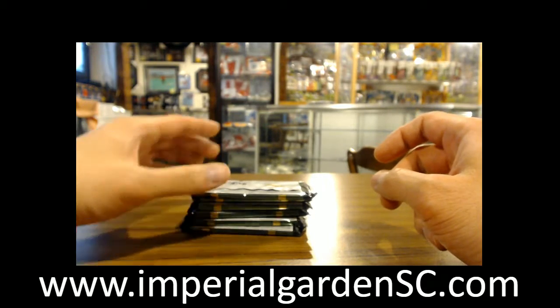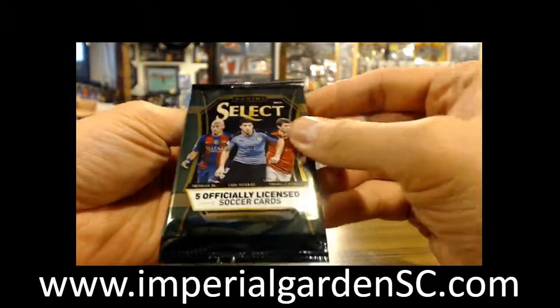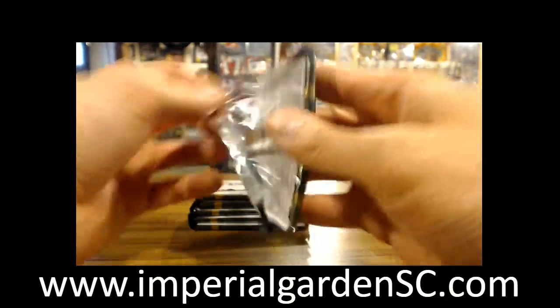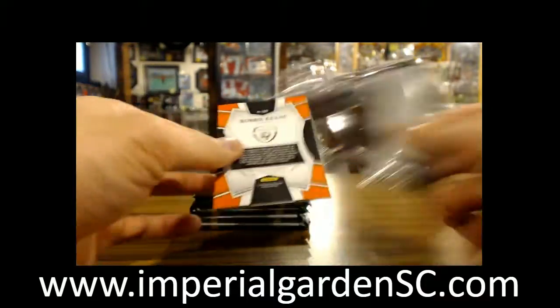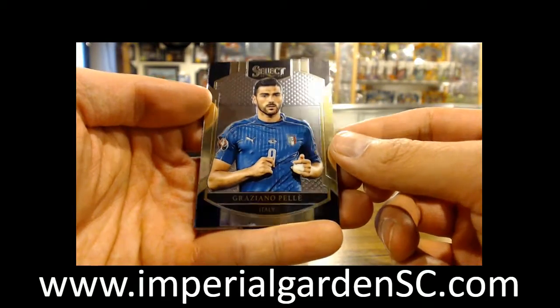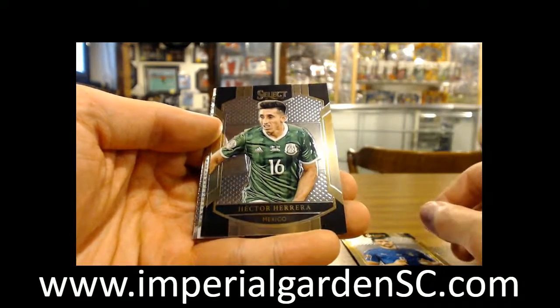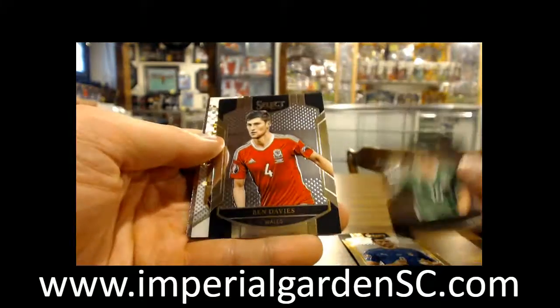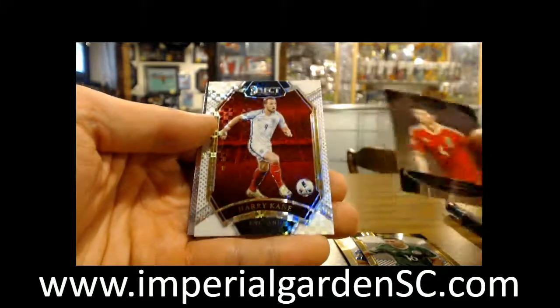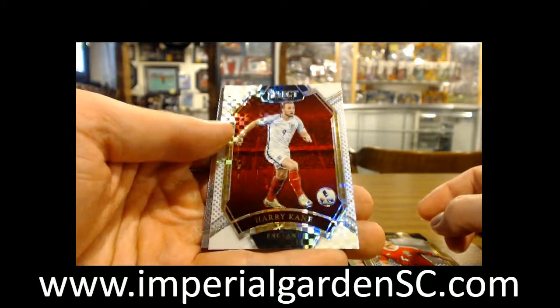Hi there guys, welcome to Imperial Gardens doing six packs — first half of the box of Select Soccer. For hockey jaws, to Paul. So we got Granzino, Pele, Hector Herrera, Ben Davies, and we got some crazy color on Harry Kane.